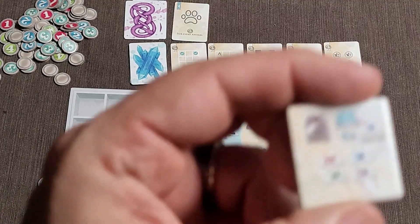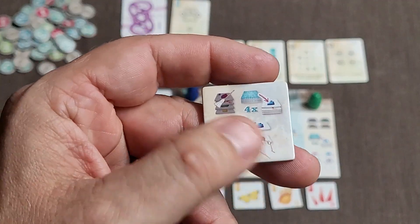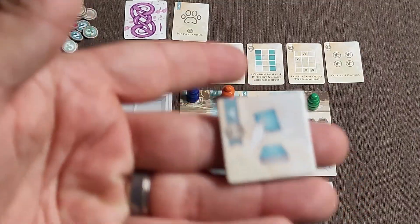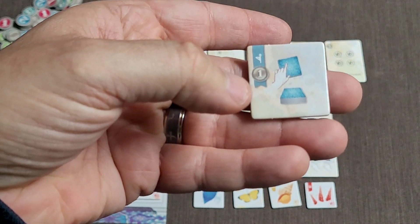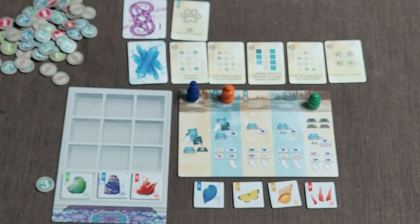There are also two types of special action tiles you may draw. If you draw the first one, you remove all of the outdoor tiles and replace them with four new ones. The second one will score you one point and allows you to draw a curio tile and add it to your cabinet, and you keep the tile and get that extra point.